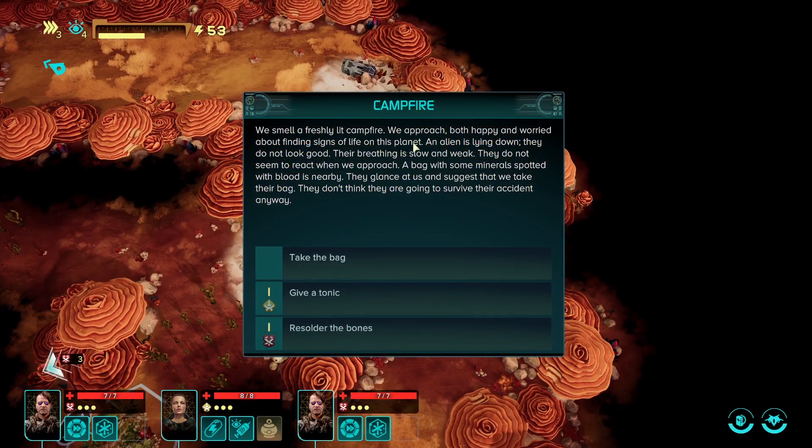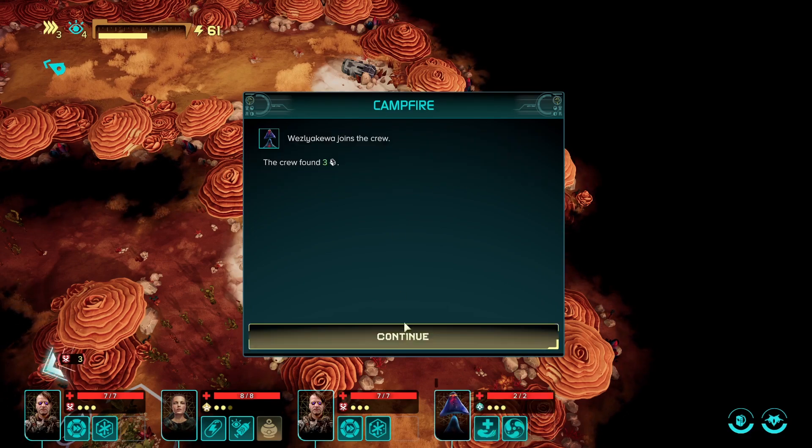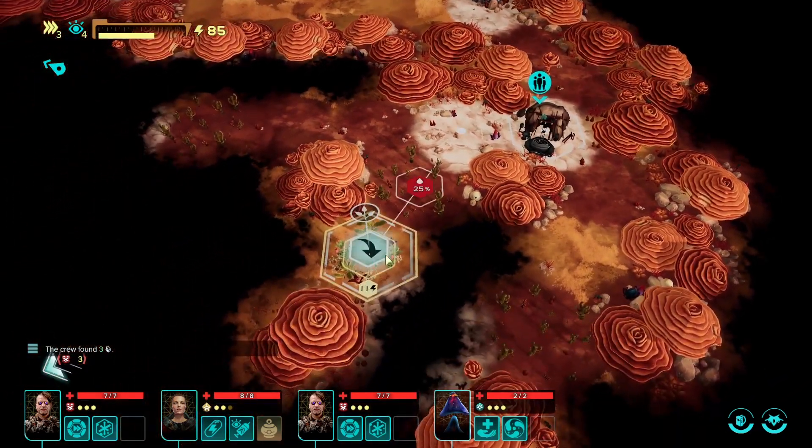We smell a freshly lit campfire. We approach both happy and worried about finding signs of life on this planet. An alien is lying down - they do not look good. They glance at us and suggest that we take their bag; they don't think they are going to survive this accident anyway. We have a tonic, so let's try to get them to survive. The alien starts trembling until they regurgitate a blackish syrup - it wasn't the accident but an infection. They should get back on their feet more easily now. And we've also got someone to join our crew and found three ore, which is going to be very important because we can refine that.